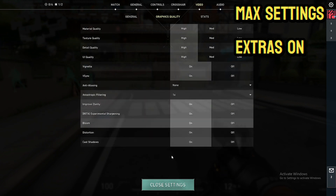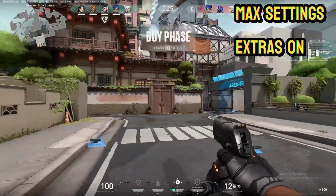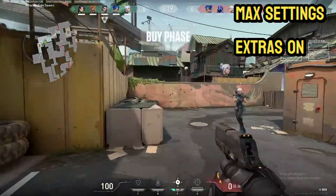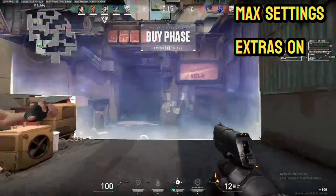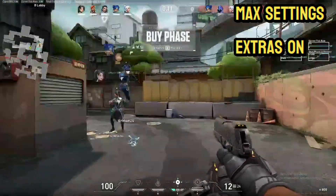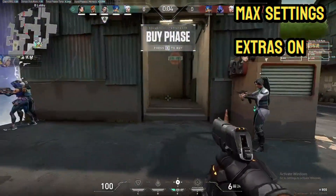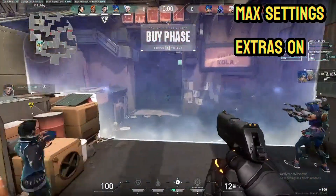We are going to max settings with all the extras on. Anti-aliasing I left off because I don't really know what all that means, so I left it off. V-Sync — I'm pretty sure V-Sync caps at 120 FPS. It didn't really go above 120 FPS; it seemed hard stuck there. V-Sync says we're not going to go above 120, but we're going to make it look as good as possible. So this is me just moving around on complete max settings.